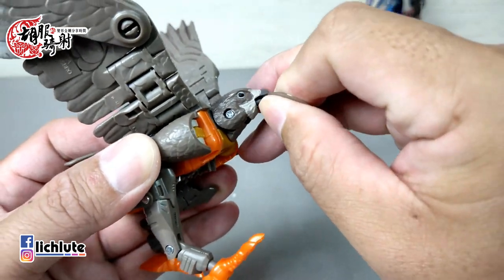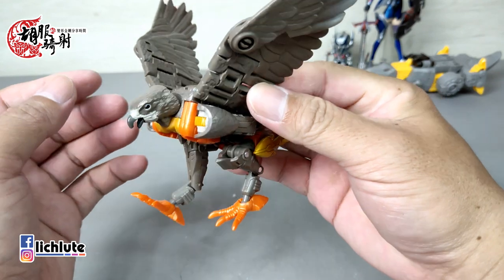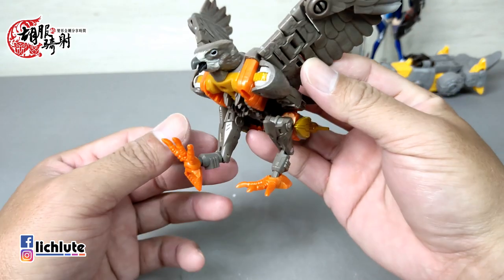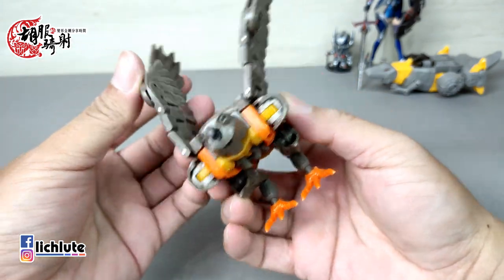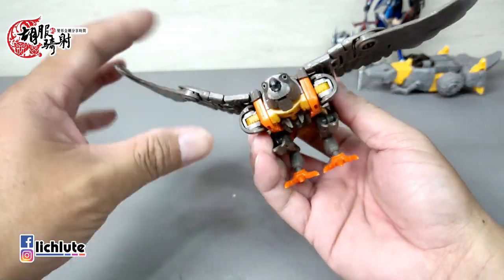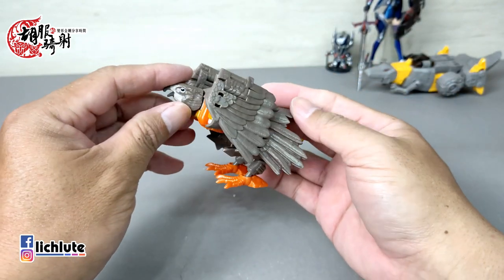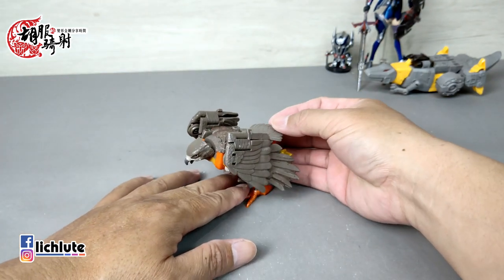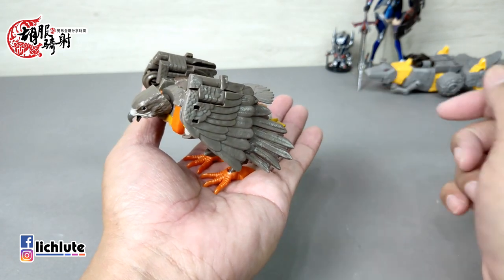我个人觉得这个变形过程还算好玩。变成鸟之后后面这一块非常大。脚可以稍微前后再动一下，做出往前铺击的动作，鸟头可以往下搬角度，鸟嘴也可以打开，但部位太细小可能要借助道具。主要还是玩翅膀，上下拍动，翅膀可以往两边张开，也可以往下反折，做出翅膀收起来、头低低的休息状态。从这个角度看还是挺好看的。